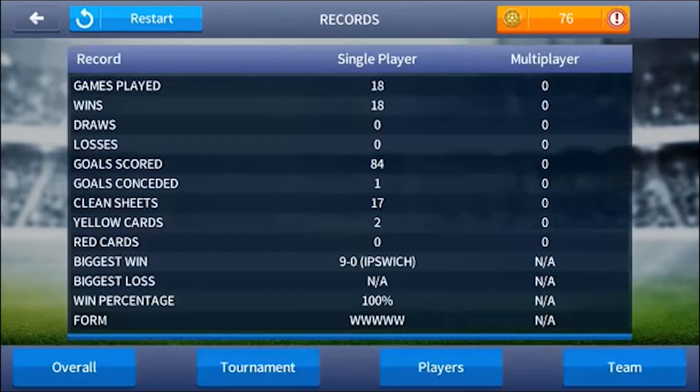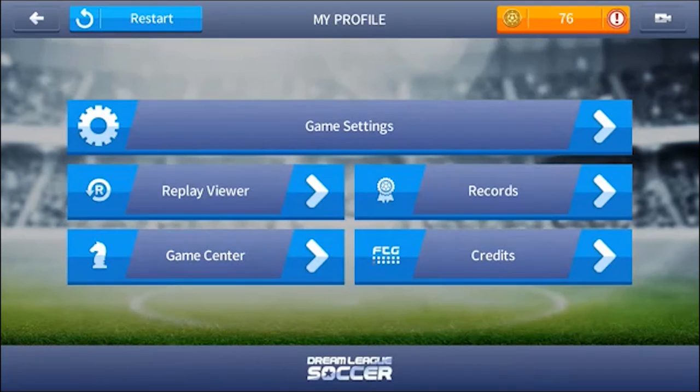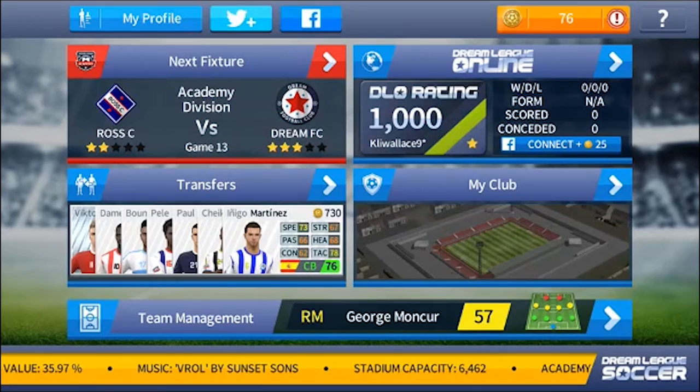If we go to my profile and go to record, you'll see there are four buttons: one for tournament, one for overall, one for player, and one for team. So you can see the team performance and player performance in the tournament and overall. That's a new layout for my profile, and we also have new music.